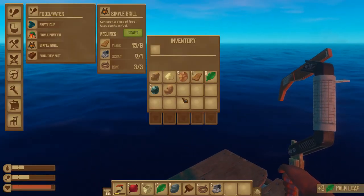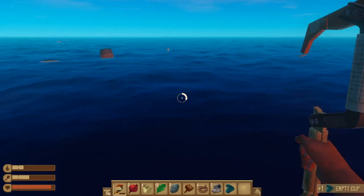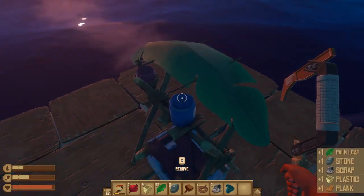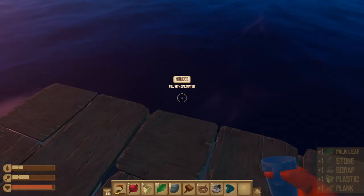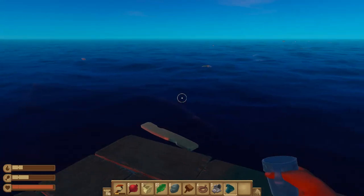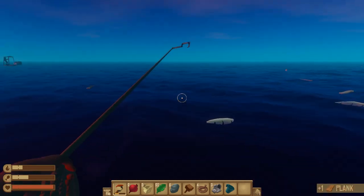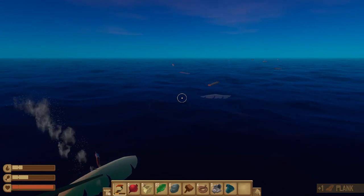I'll also need a cup - there we go, empty cup. So what do we do? We get the cup, fill it with salt water, pour liquid into the purifier, and it will automatically go. Then we'll have clean water, you can drink that, and then do the entire process again.